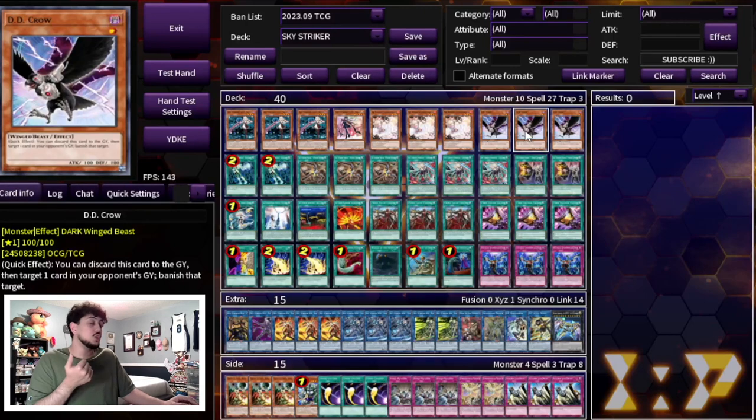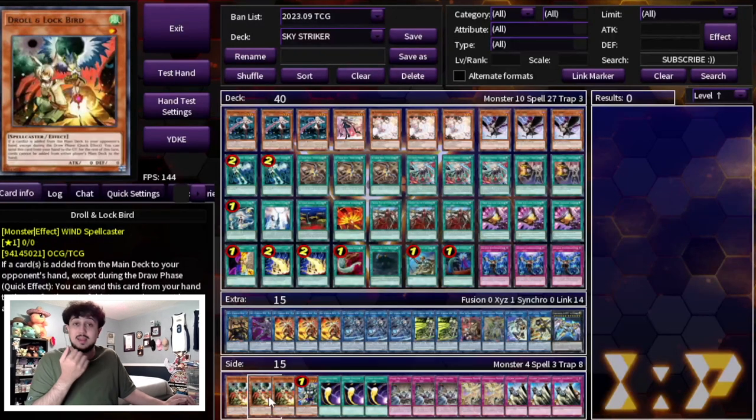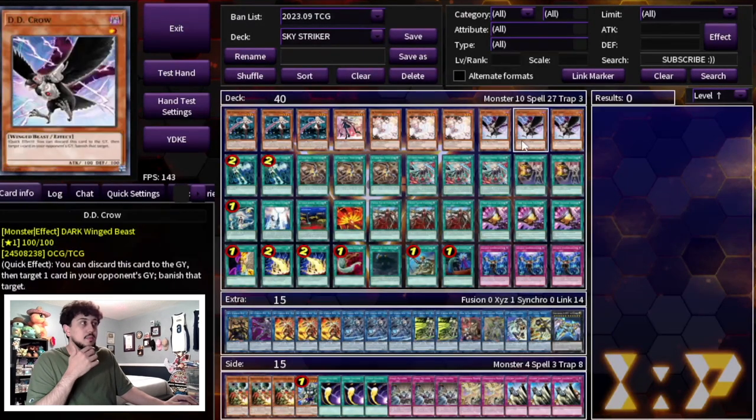Didi Crow is the most powerful hand trap in today's format, which is why I really like playing 3 Crow. Crow is so good into Unchained, into Purely, into Manadium, into so many different decks. Didi Crow is just so powerful and it's really important, so I do like playing 3 Crow — but of course this can be any other hand trap. You can play Drill in the main deck if you wanted to; I just think Didi Crow in the main deck is a mainstay.